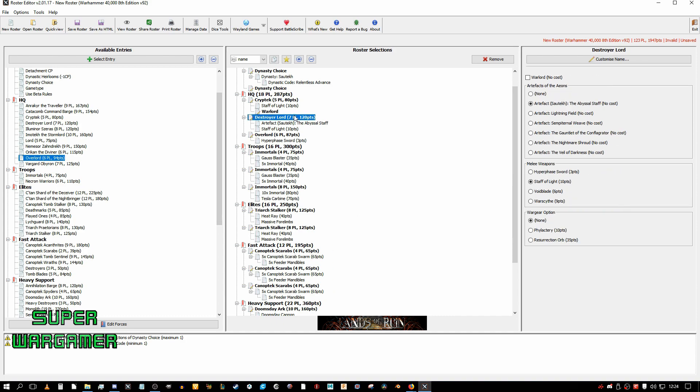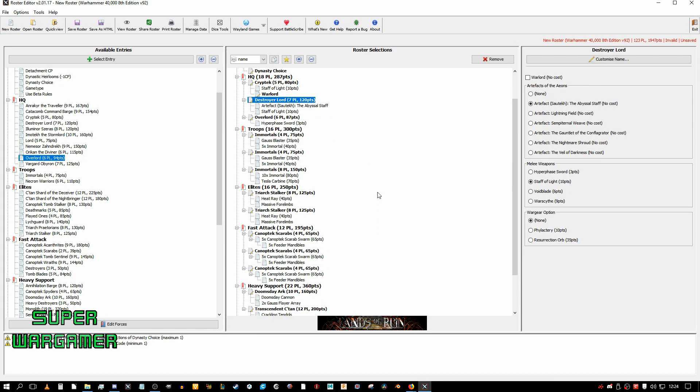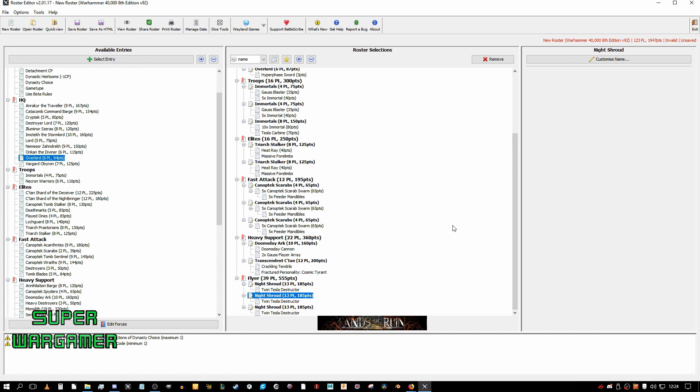The Destroyer Lord has the option to run up with the Scarabs, stay back and guard your lines, or run off towards an objective. The Abyssal Staff's actually not too bad in combat as well. This guy is so bad he becomes good, because you can put him in any detachment you want and not be locked down. I would put the Destroyer Lord in Sautekh, run him up with the Scarabs, and pick the minus-1 AP because the Night Shrouds would be very handy with the minus-1 Tesla.